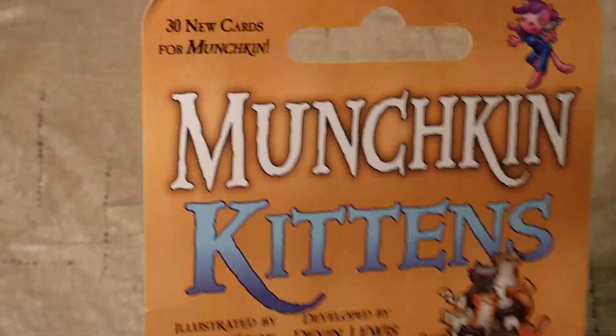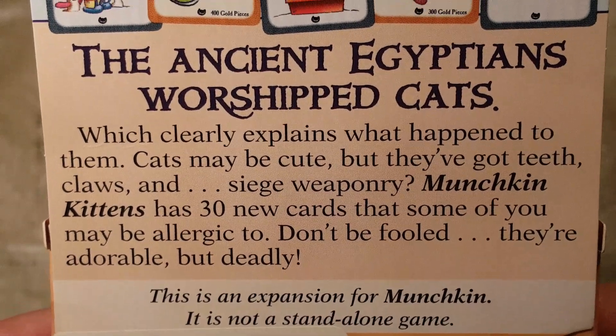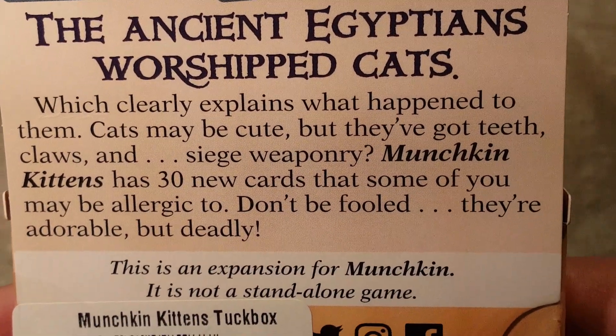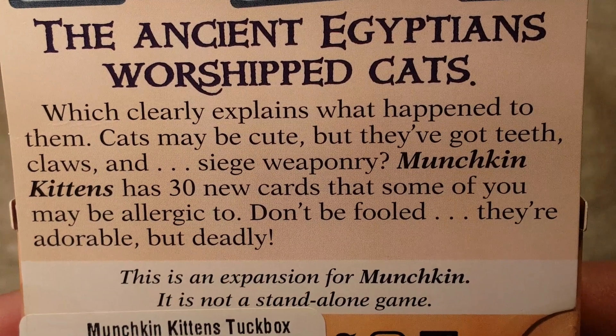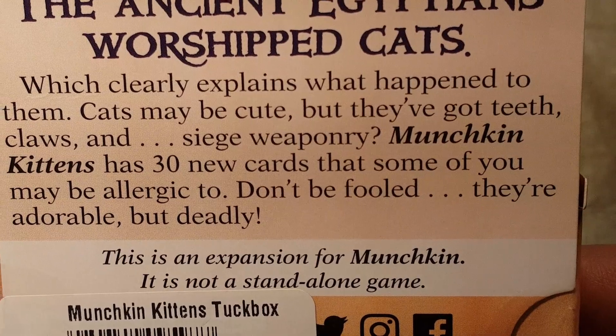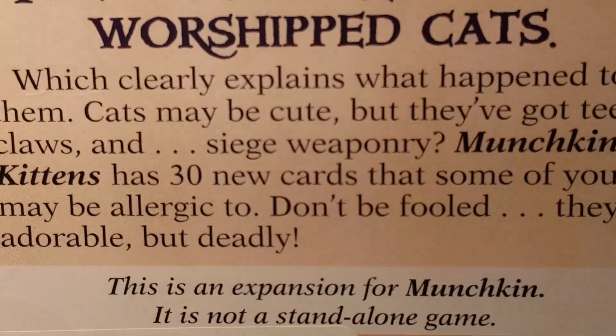We got 30 new cards for Munchkin. The ancient Egyptians worshipped cats, which clearly explains what happened to them. Cats may be cute, but they've got teeth, claws, and siege weaponry. Munchkin Kittens has 30 new cards that some of you may be allergic to. Don't be fooled — they're adorable, but deadly.